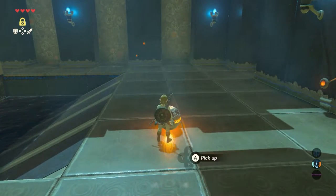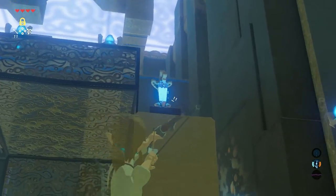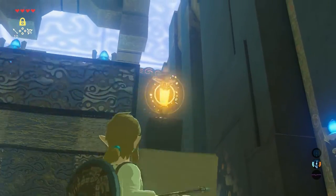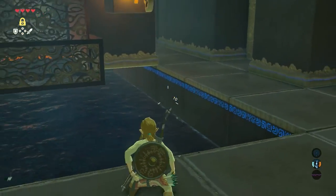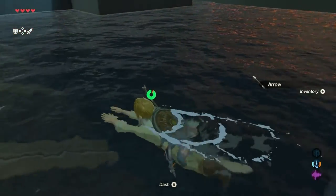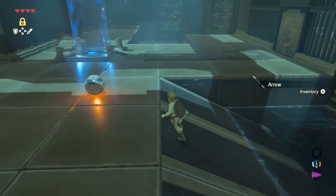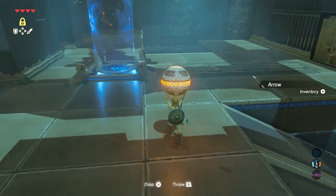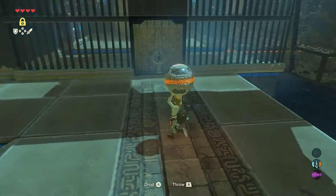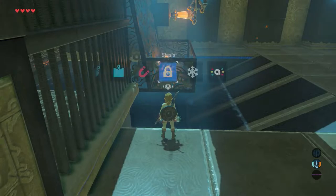Walk a bit back and drop the shrine orb on the ground. Get your bow and shoot the switch again. It might be wise to not forget to pick up the arrows you shot, since arrows are rare in this game. Now pick up the shrine orb. Walk towards the wall with the door in it and throw the orb inside a basket here.